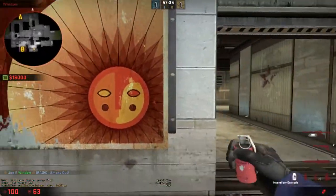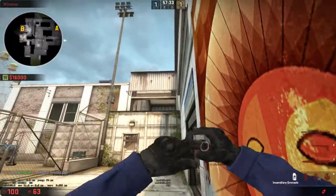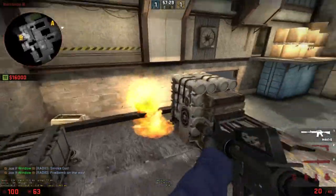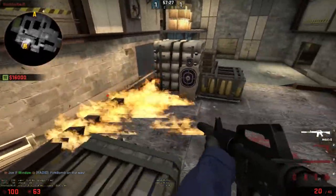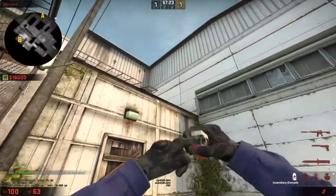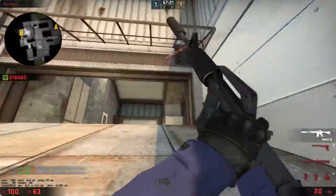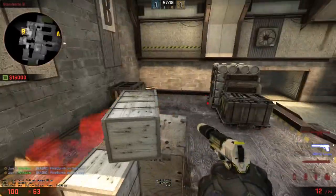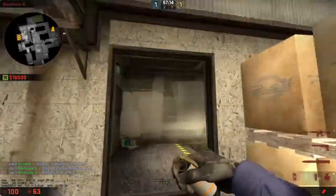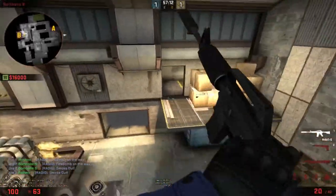We've got two molotovs for this execute. One right here which lands at headshot level — gets the guy that plays there or there. The other molotov lands in back of site with triple box, right there. So you have this molotov and this smoke, and if you want you can smoke heaven too.